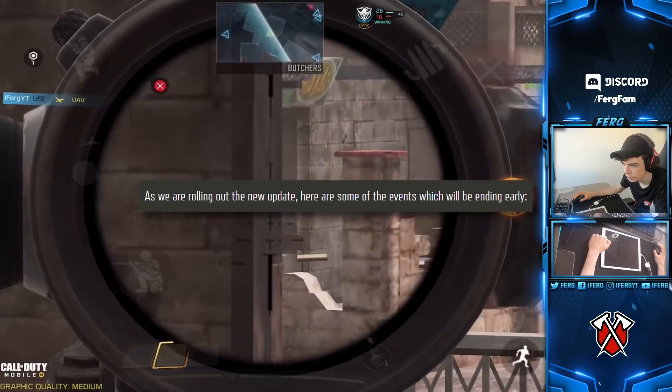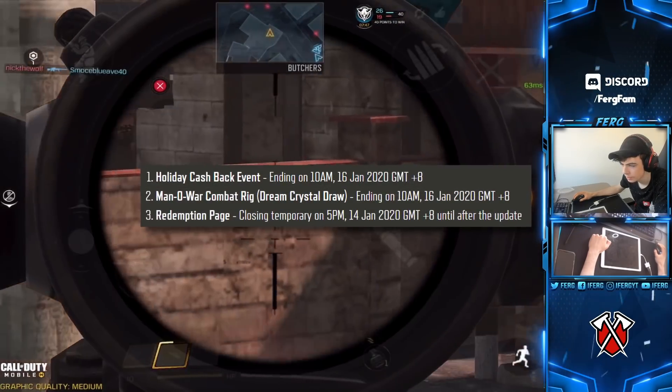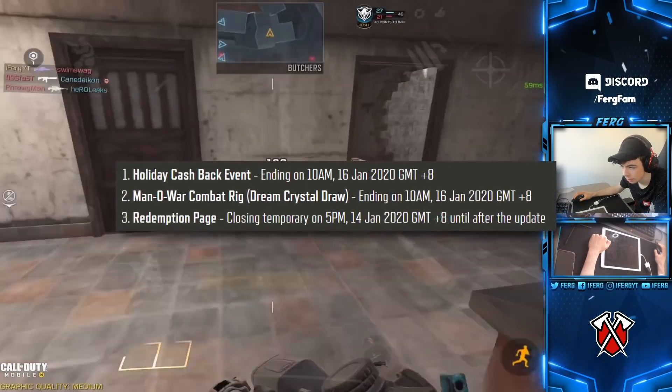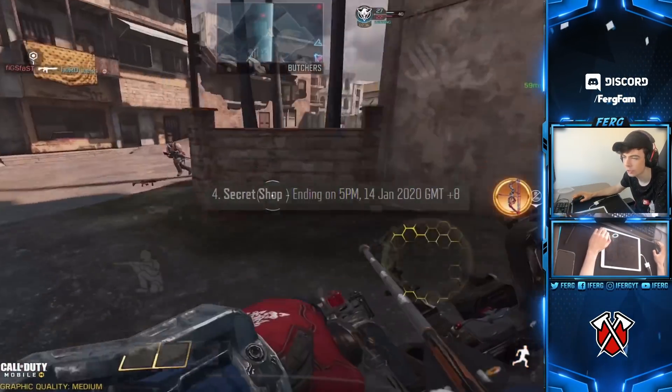As the new update rolls out, some events will be ending early: Holiday Cashback event ends at 10 p.m. January 16th, Man of War ends at the same time, Redemption Page is closing — it's basically already closed — and the Secret Shop is closing as well.